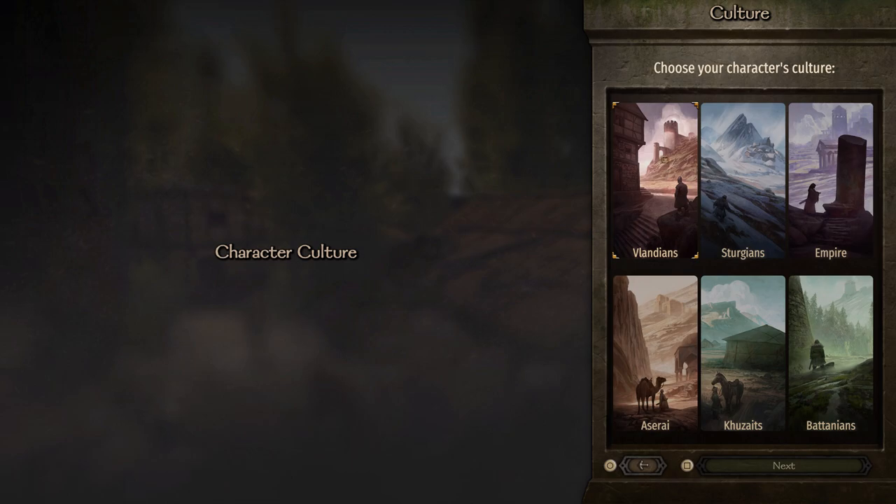Our first action is choosing the culture of our character. I don't really know anything about any of these — it feels almost like they're different from the previous game, or maybe I just forgot the names. The Vlandians — that sounds familiar. These seem like some kind of mountain region peoples.